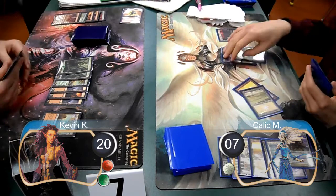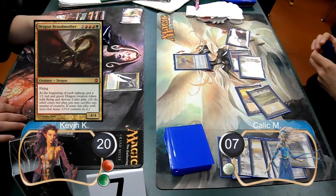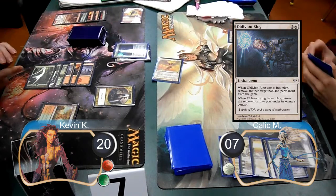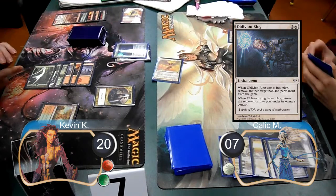Then Kallik set down his fifth land and cast a battlegrace angel. On my next turn, I cast a dragon broodmother, and then on Kallik's upkeep I got a dragon token. Kallik then removed my dragon broodmother from the game with an oblivion ring. He then attacked with his angel, which I decided to chump block with my token. This gained Kallik five life, taking him back up to twelve.